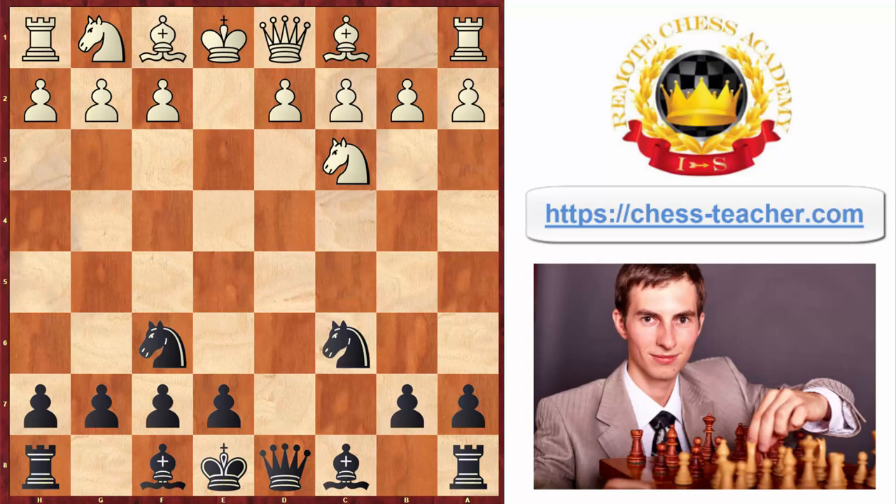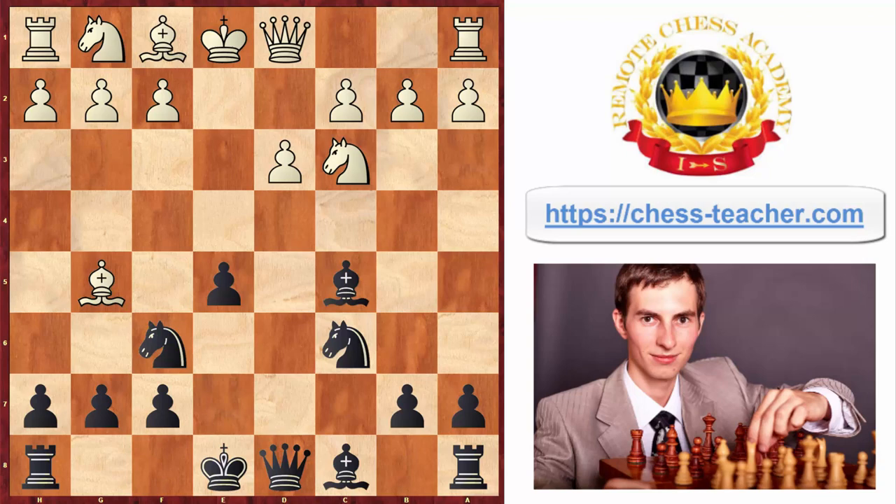Here white played pawn to d3, pawn to e5, bishop g5 — the move that most amateur players love to play so much, putting this pin on the knight. However, black just ignored it and developed their bishop to an active square, bishop c5. Here white played knight to e4, trying to take advantage of this pin but also to attack the black's bishop as well as the knight. White probably thought that black would move their bishop backward, which would allow white to trade a lot of minor pieces on f6, and because they're a pawn up it's good for them to trade pieces.